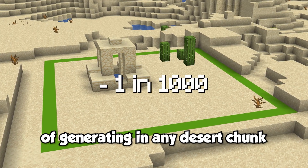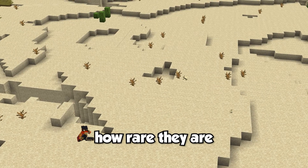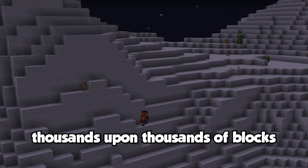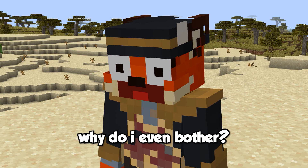The desert well has a 1 in 1000 chance of generating in any desert chunk, as long as its Y level coordinate is 128 and below, meaning they're quite rare. After walking day and night for potentially thousands upon thousands of blocks and battling all the mobs that spawn at night, your reward is this thing. Why do I even bother?